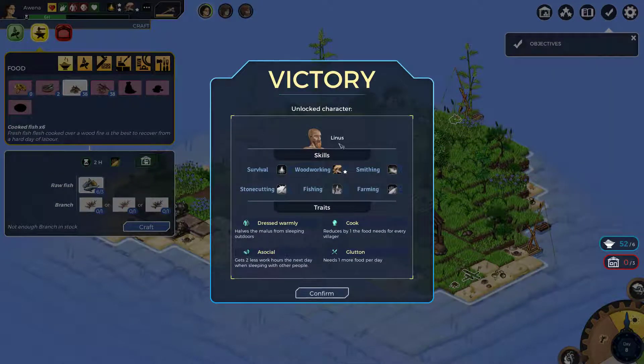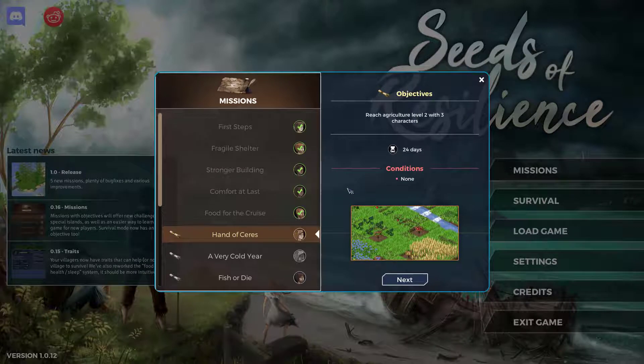We have a new character unlocked: Linus. He is good with woodworking. He dresses warmly, he's asocial, and he is a cook. As a cook he reduces by one the food needed for every villager, but he himself needs one more food per day. So he needs three food but everyone else needs one less. To begin with that's a deficit of minus one overall, but when there's a bigger village with more people, that's actually really good. Welcome, Linus.